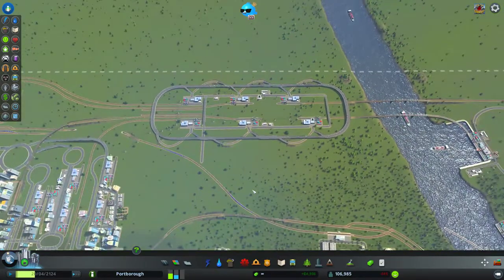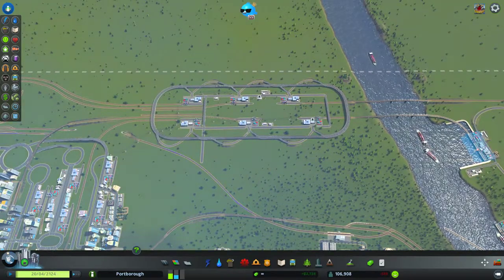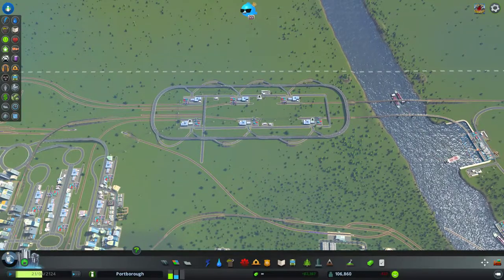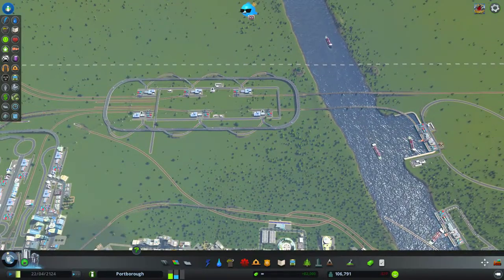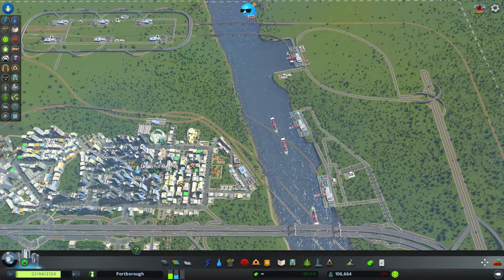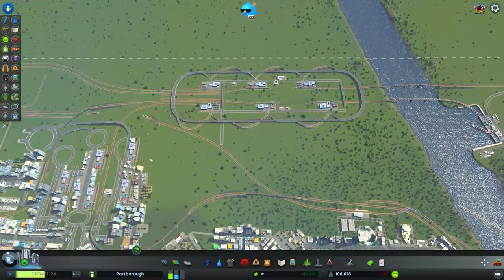There's a lot of work still to do. I'll cut the dummy cargo hub down to one — probably I'll extend it, move it, and also make it a passenger terminal. These two areas are still essentially flat out, and this one is going to have to go at some point.